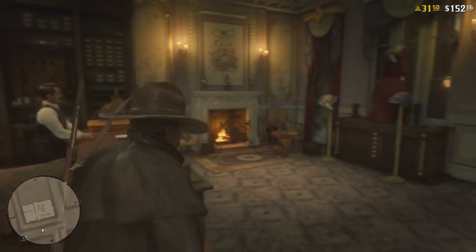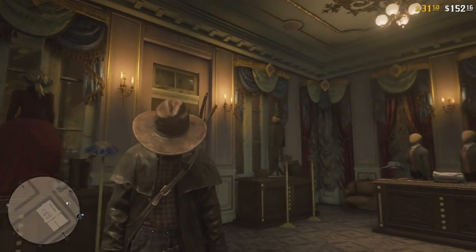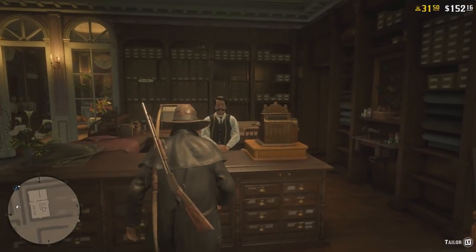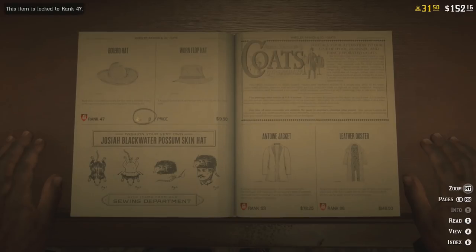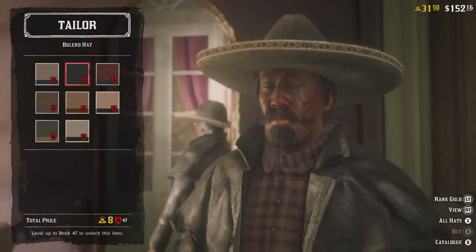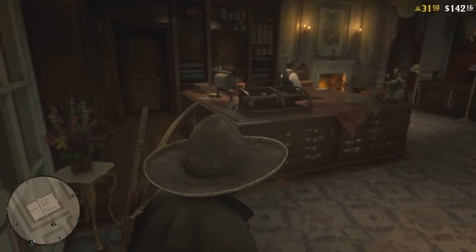Just like that we have our leather duster jacket — we are balling out! I'm going to show you one more method and get a new hat to prove it works on every single item. Going back into the catalog, I'm going to get the sombrero because I've wanted it for a long time. I'll go with a black stripe sombrero — this one goes better with my jacket. Continuously hold LT, back out, and boom — we've got our sombrero just like that.